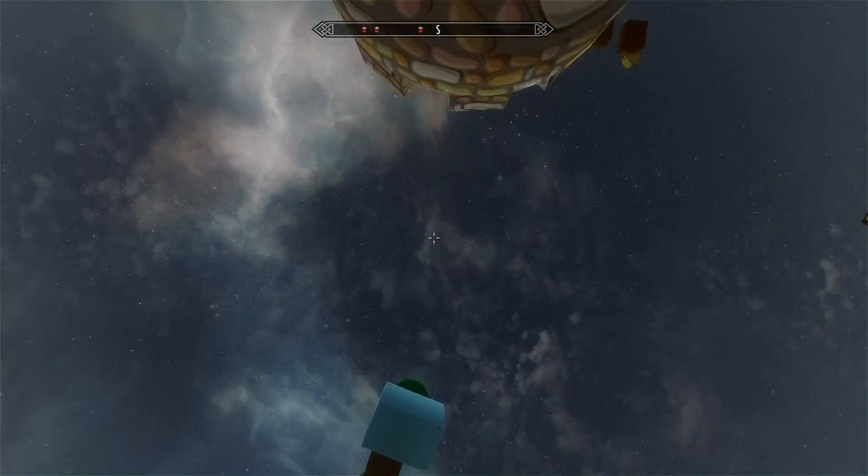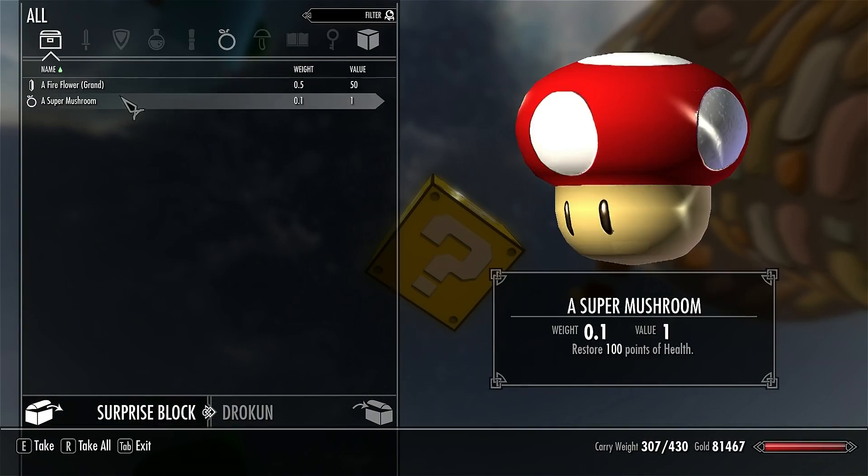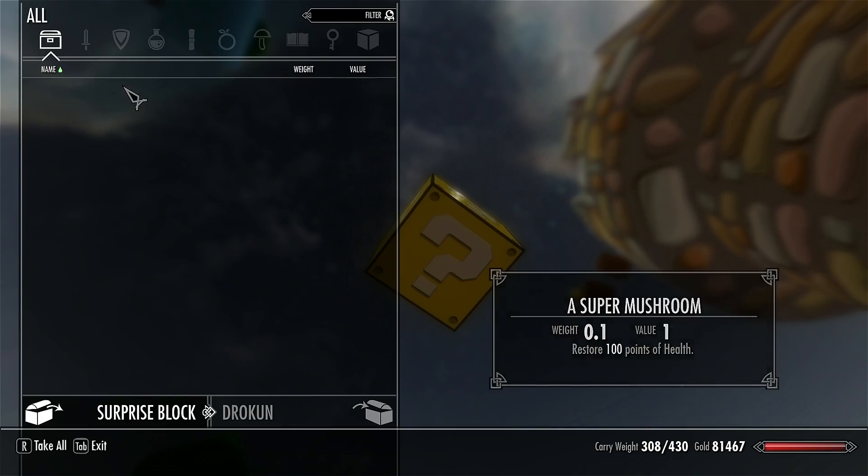This looks nice. Look at the sky — it actually matches this area. Question mark — surprise block! Fire flower. Super mushroom. Awesome.